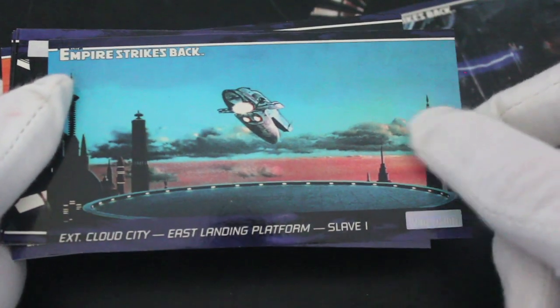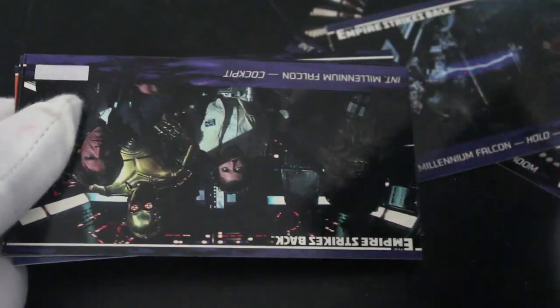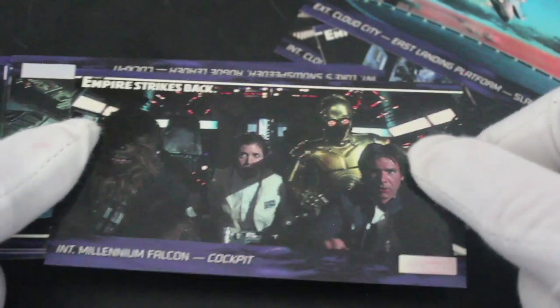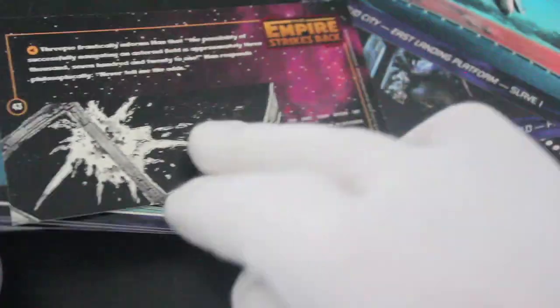TIE fighters chasing the Millennium Falcon. Cloud City east platform landing — that's when Boba Fett's ship, Slave One, is flying away. And look at the model making! Imagine having those models to play with — to make a film, not just playing with obviously.